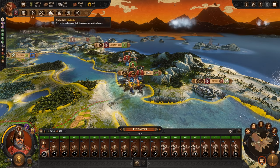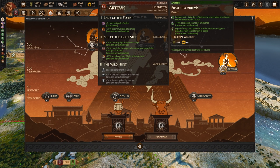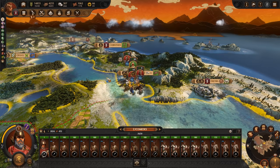Got a temple finished, which is what would have put that up there. So we've now got plus 10% to campaign movement range, plus 10% to missile damage and armor-piercing — that's for archers though, I don't think I've got any of them. But upkeep of light infantry units minus 10% — that's good. Can't complain about that.